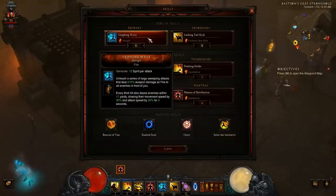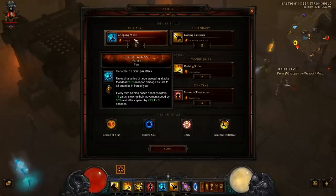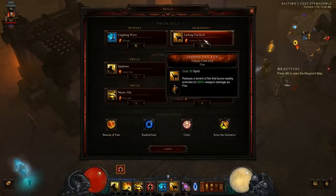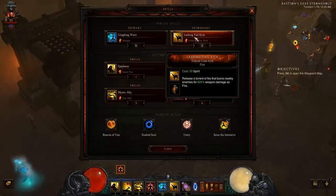So Crippling Wave Mangle on my primary. I chose to keep that because it is a good Spirit Generator, it is a fire attack, it deals decent damage, and it slows the enemy on every third strike. Next on the secondary, my right click, I use Lashing Tail Kick with Vulture Claw Kick. Again it's a great spirit spender, it is fire damage, and hits pretty hard.